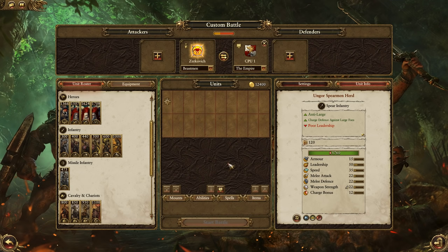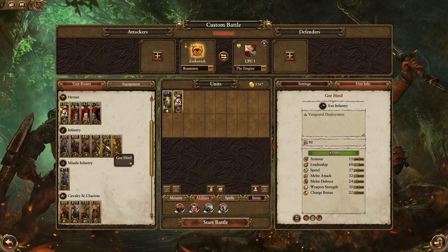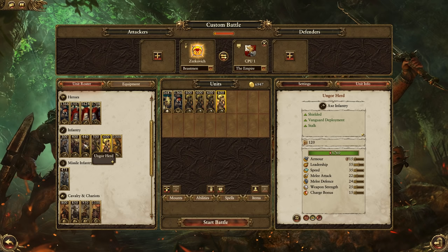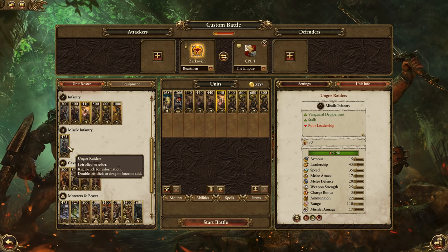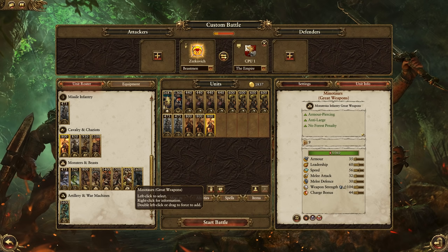Now another thing you can do — and you can do this against anyone — but it works well against the Empire because of their artillery advantage. I'm going to go Khazrak again, Gorbol again, but what I'm going to do is bring a lot of vanguard deployment units so I can deploy them all from the start of the battle. It's going to be mostly Goreherd and Ungorherd units — a bunch of them. Missile units as well, I believe they're vanguard, so some of those. And Centigores have vanguard deployment too. All these units are going to start pretty much in the face of the enemy.